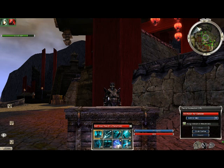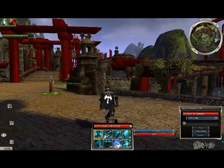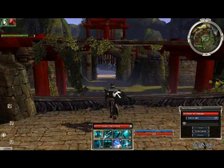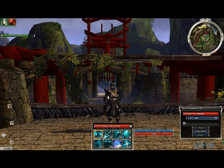So if you're into the whole player versus player, our first point is Z-Keys. You can make a lot of money by selling Z-Keys. To acquire Z-Keys, you give the tournament guy — the Tolkano tournament guy — 5,000 of your Balthazar factions, and you buy Z-Keys. You can sell those for about 4.5k to 5k in Temple of Balthazar.